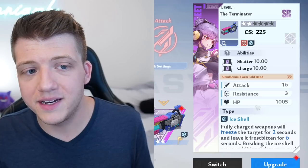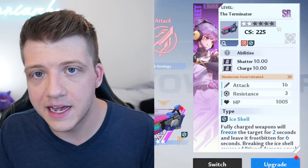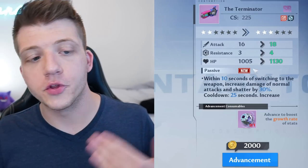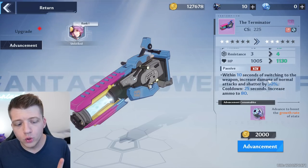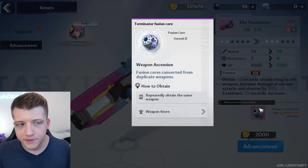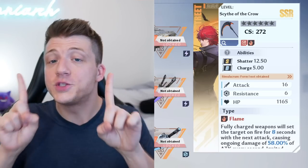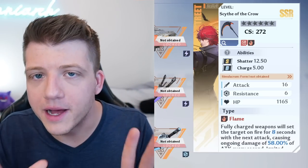One last weapon topic for this beginner's guide: the star level shown at the top. You can increase the star level of purple and gold weapons — not the blue ones. Increasing a weapon's star level further increases its stats and gives a new passive ability. The catch is you can only upgrade the star level if you have a duplicate of that weapon, so if you thought summoning a particular SSR was hard, you get to summon it six more times.